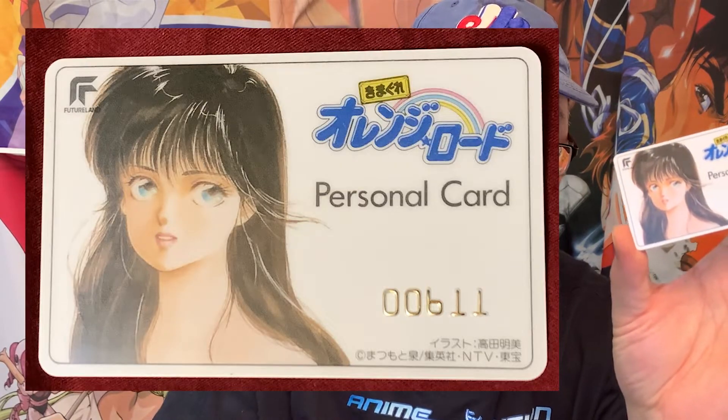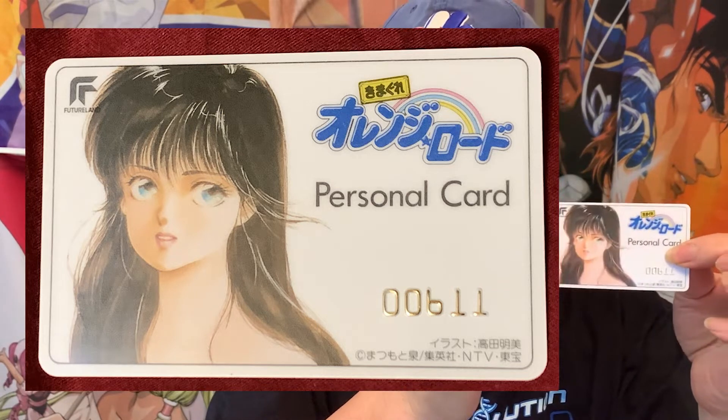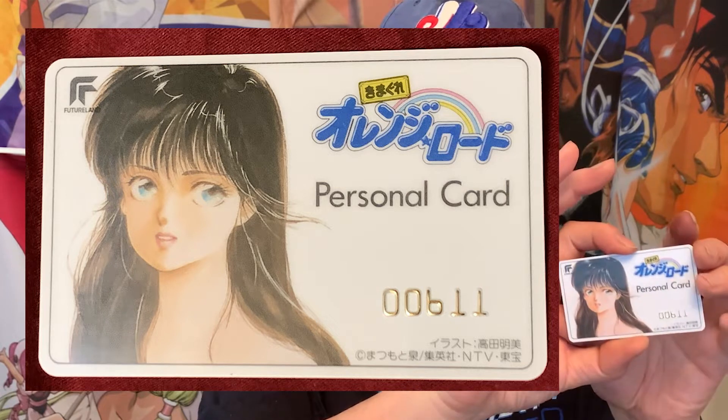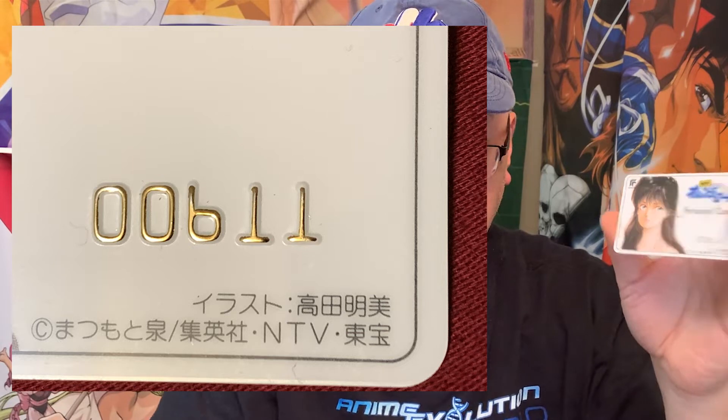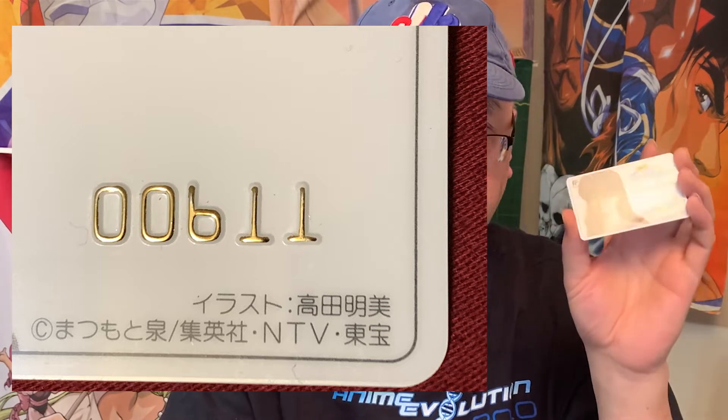If I open it up, it has places to hold various different kinds of cards. The wallet itself is a plain picture wallet, and it allows you to hold multiple types of cards inside. One of the cards I have is a very rare card — this is my Orange Road personal card. Unlike any standard plastic card, this is an actual credit-card-thickness card, and on the front it has the number 0061 engraved on it, just like a credit card number.